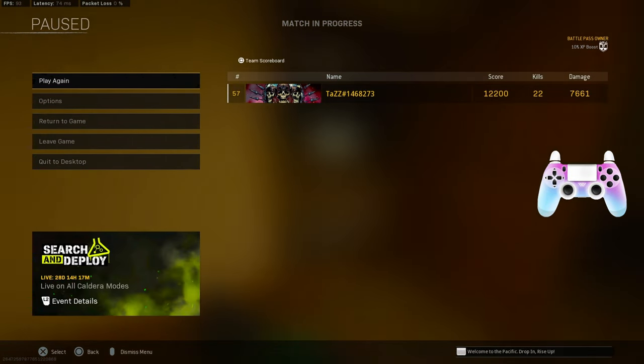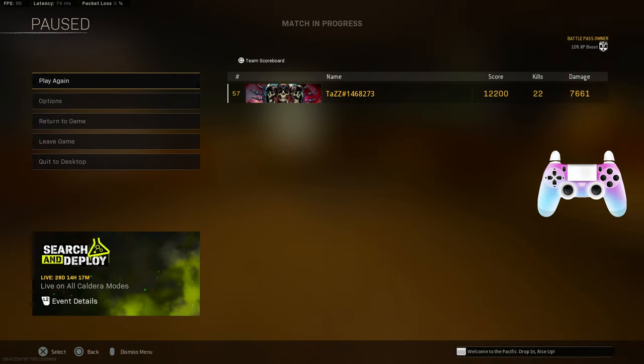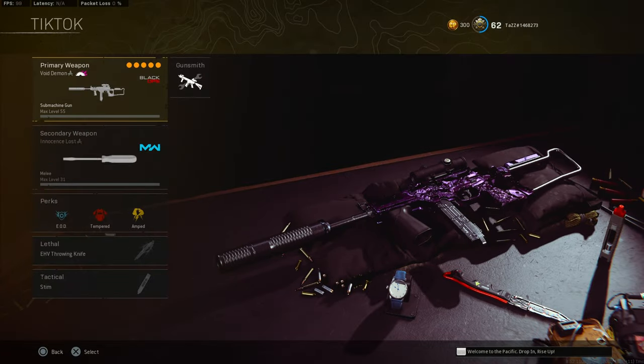22 kills with an LC-10 as an AR and a screwdriver, bro — 7,000 damage. I'll take it. This is the overall loadout that we were running in this game. Like I said, we were just clowning around and we ended up dropping 22.